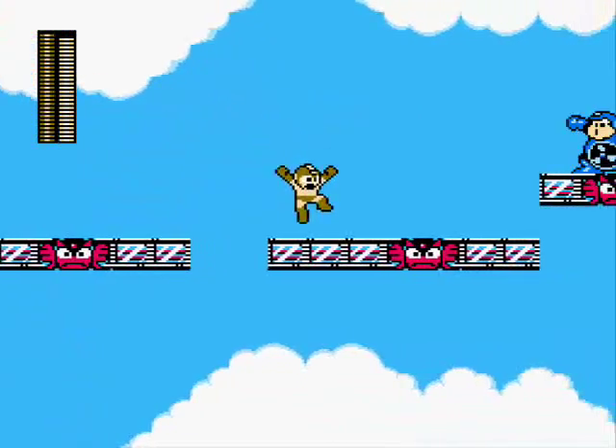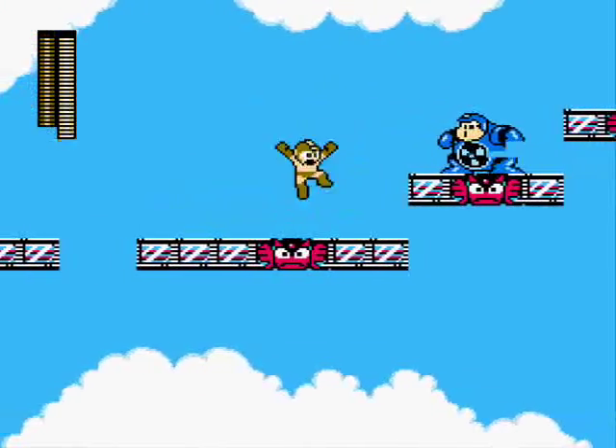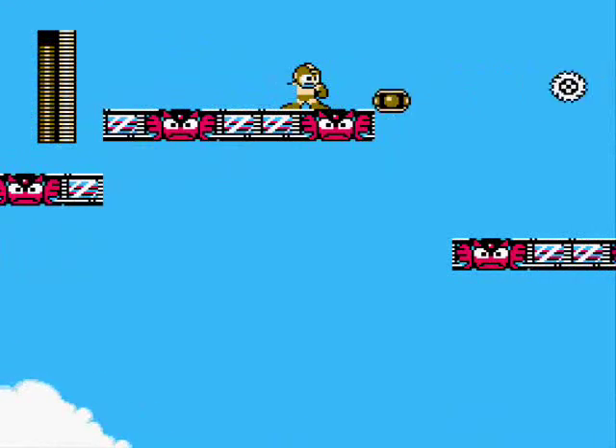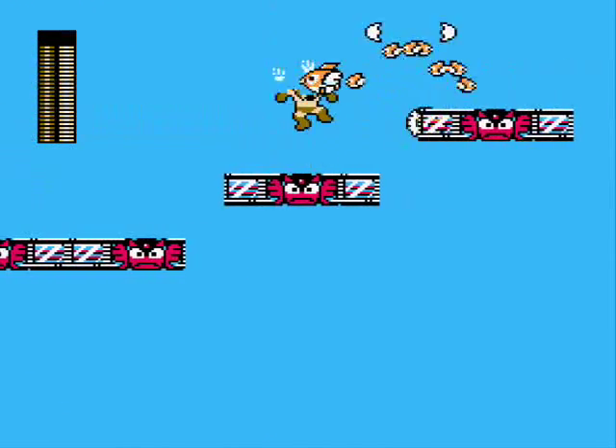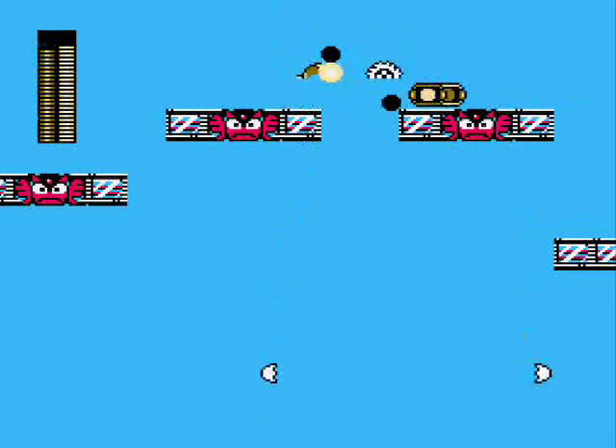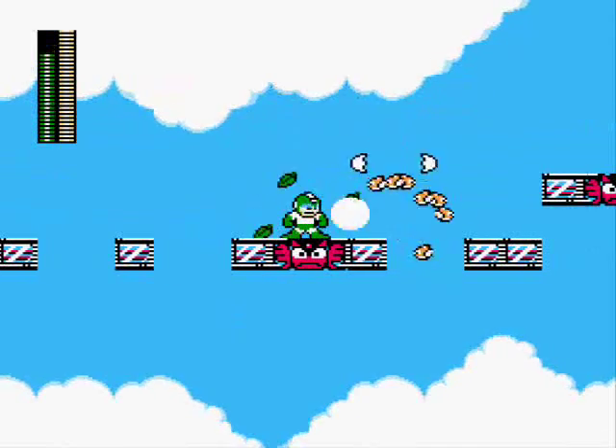Later on you'll run into Airman's cousin — he blows. Literally. Just keep running and chuck the metal blades at him. The regular arm cannon works fine on him, but the blades do better damage to dropping bird eggs. Down the stretch you'll find some more of these bird bastards — the leaf shield works pretty well against them.